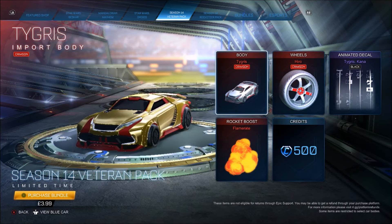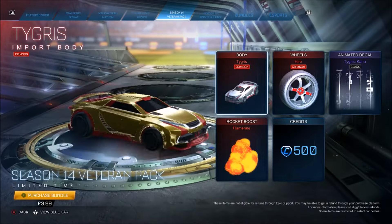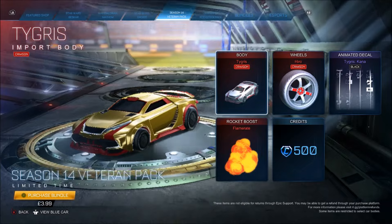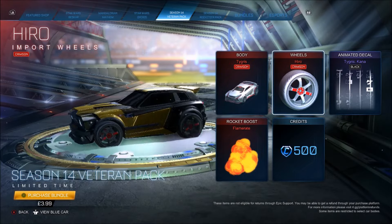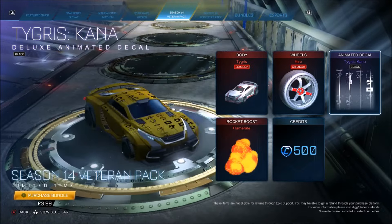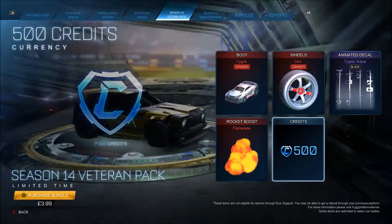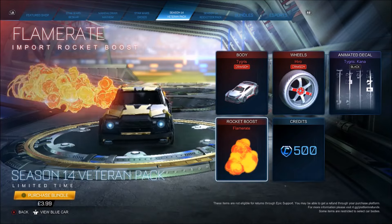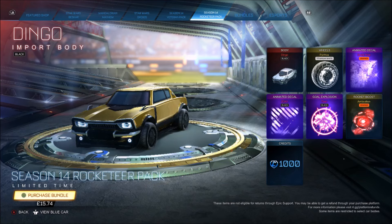Season 14 bundles — I didn't even know this was a thing. We get this car, Crimson — what is it? When did this get released? Someone tell me in the comments, I have no idea what this thing is. You get Crimson Hiro wheels — not a bad set of wheels, I guess. You get a Black Kana especially for this car, that is interesting. You get 500 credits and you also get this boost. For $5 — just don't do it, simple as that.